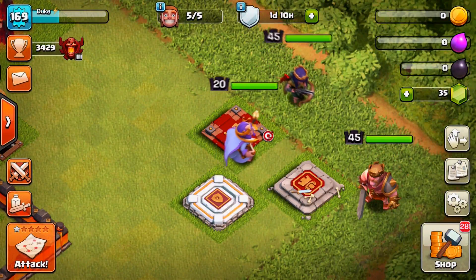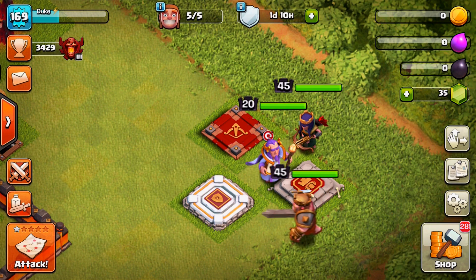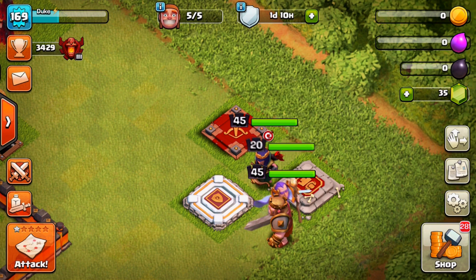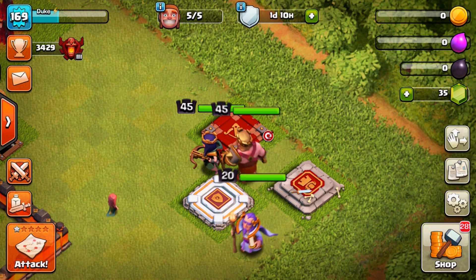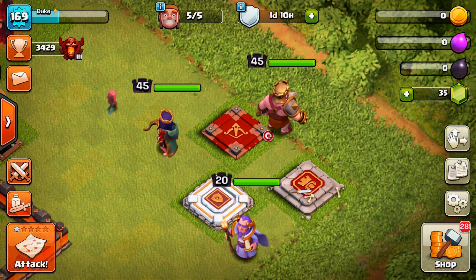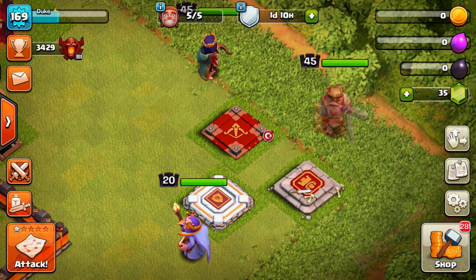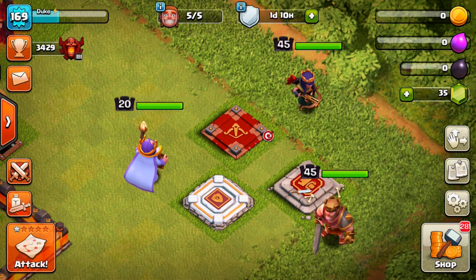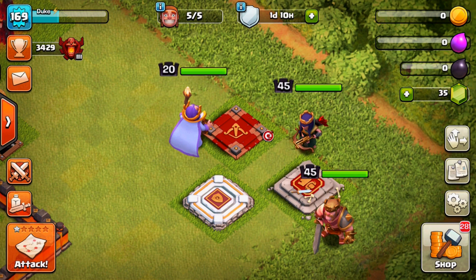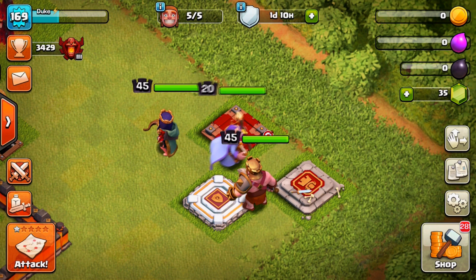We are up at the final Town Hall — Town Hall 11. Here you have 5 levels on your Archer Queen and your Barbarian King to complete. Then there are 20 levels on your Grand Warden, which is an Elixir upgrade so it is not as bad. If you are used to your regular farming, you can get your Elixir with those types of armies, especially at Town Hall 11. But we are going to focus on the Dark Elixir and check out a Baby Dragon and Loon strategy.